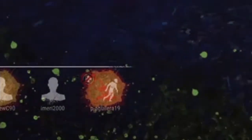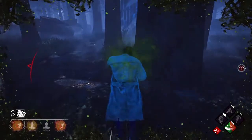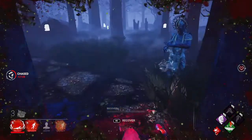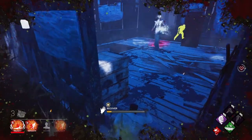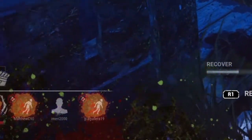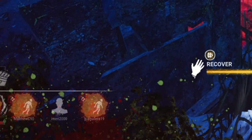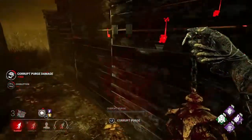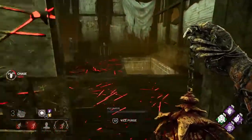You can tell when a survivor is broken by seeing them puke, as well as a green gas around their body. Another way is looking in the bottom left corner of your screen — there will be a cross over their name, a running icon, and their name will appear in red instead of green. Those are the indicators I use to tell they're broken, and I just one-shot down them to end the chase.